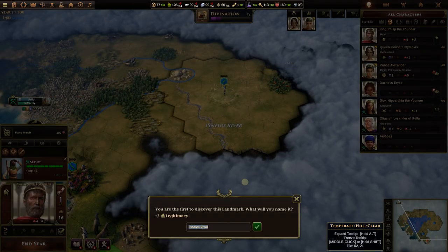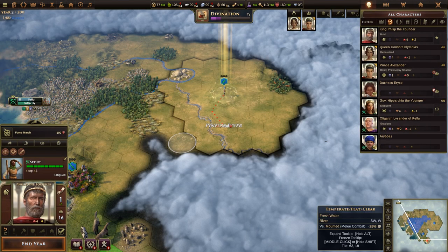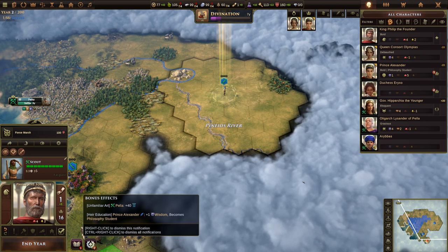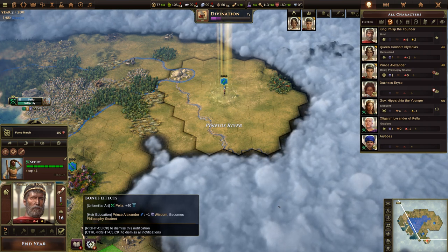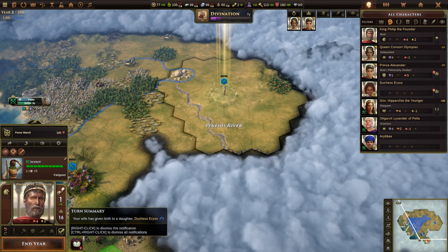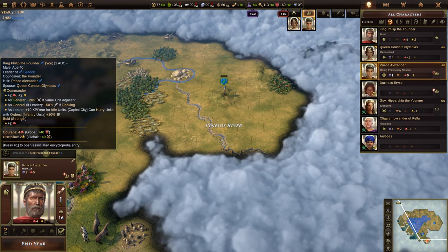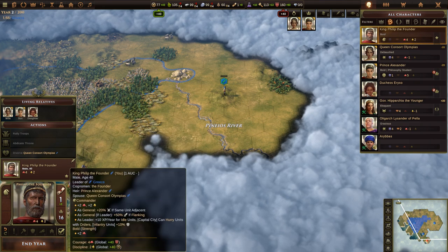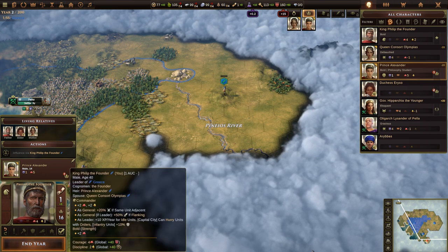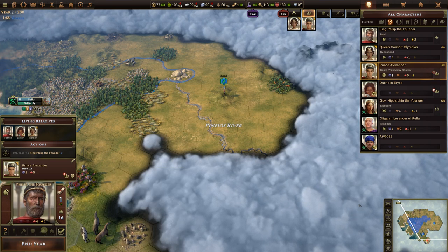Going down this way we found the Pineos River, which gives us plus two legitimacy — now at 16 legitimacy. Turn summary: Duchess Eryxo was born, the artwork gave us plus 40 culture, and Prince Alexander got plus one wisdom from studying philosophy. I still can't influence him — I'm pretty sure Philip has to advance a level through experience points first. Let's end the year.